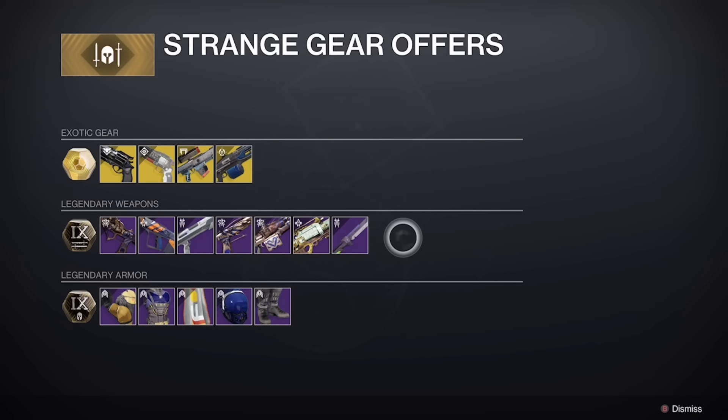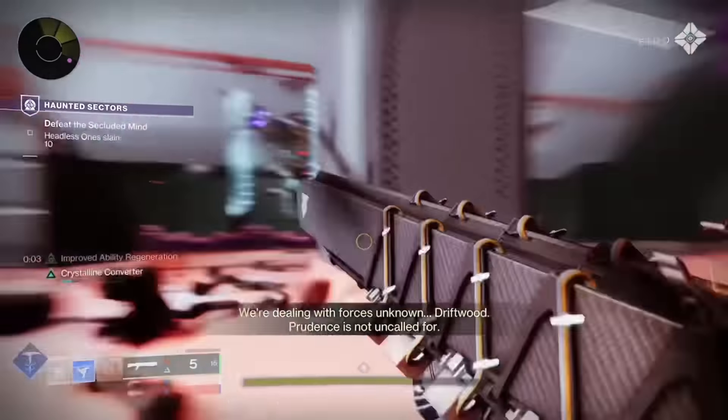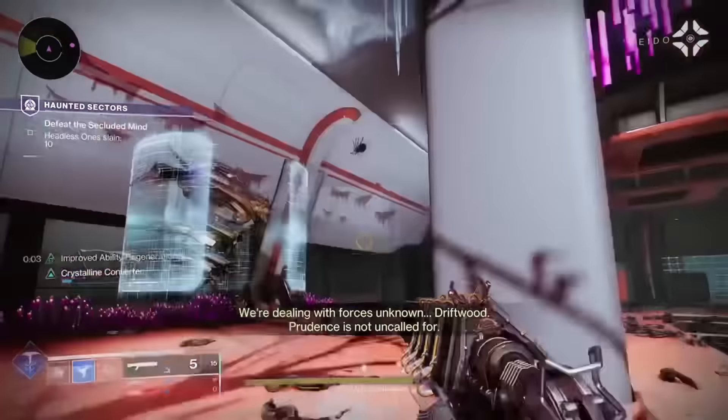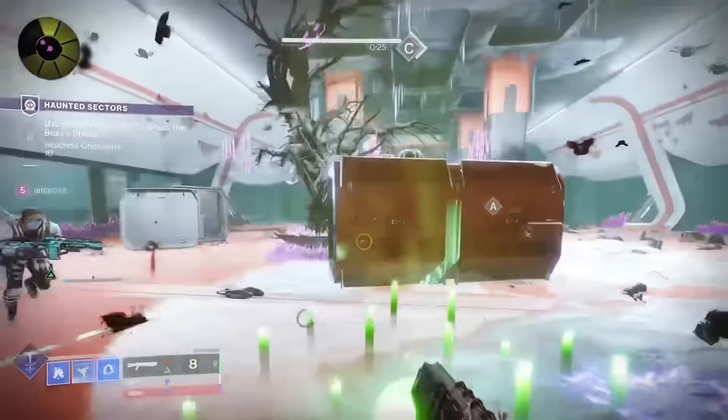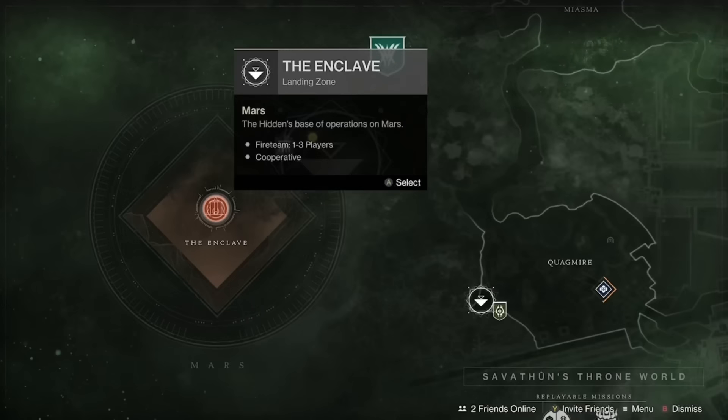Next up, we have the Solar Auto Rifle Ammit AR2. This is a great weapon and honestly one of my favorite auto rifles you can get right now, and is great for in-game ad clear. The god roll I recommend is Smallbore for the barrel, Flared Magwell for the magazine, Ambitious Assassin or Stats for All for perk 1, and Incandescent or One for All for perk 2. For the masterwork, I recommend Range if you're going Ambitious Assassin, but Reload Speed if you're going One for All. You can get it from the Foundry Resonance Quest located at the Enclave.